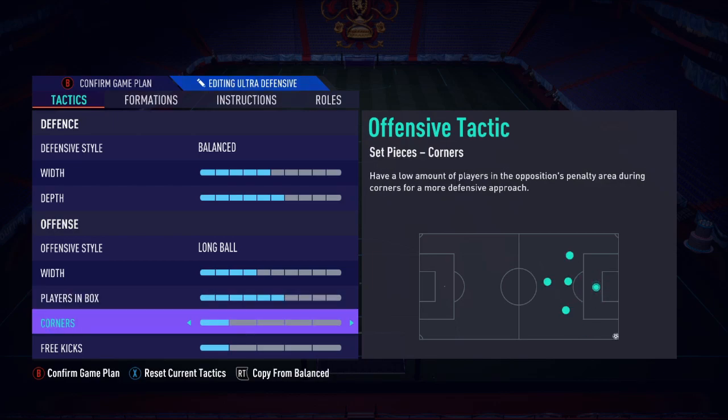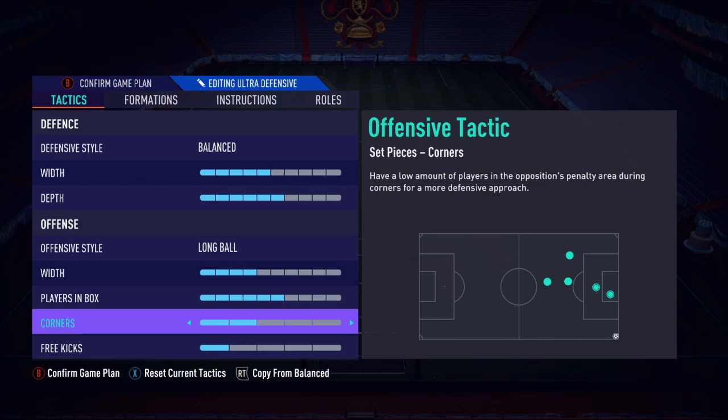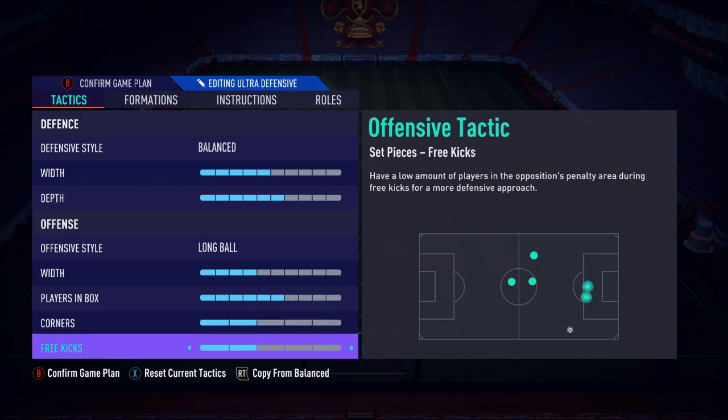Corners: set to two. I keep getting asked why two — it's because I don't want to concede counters. If I concede a counter I'm in trouble. Free kicks: also set to two, for the same reason. Two players back allows me to have enough players outside the box to defend a counter, while still having enough players in the box to create trouble. That's why I recommend two corners and two free kicks for everyone.